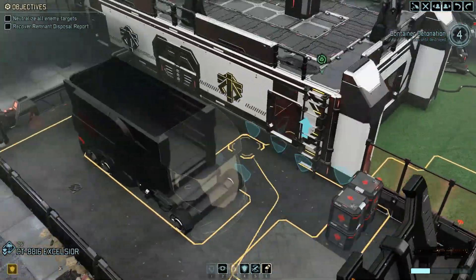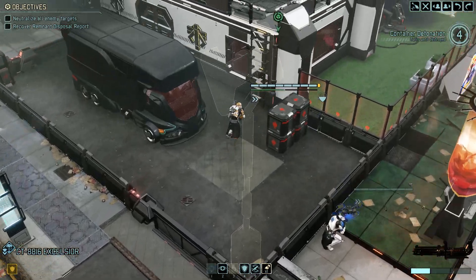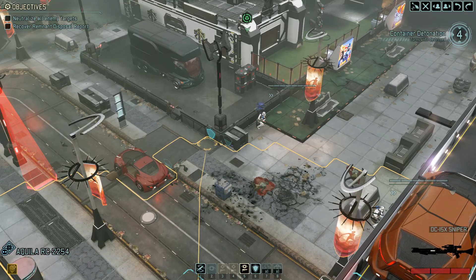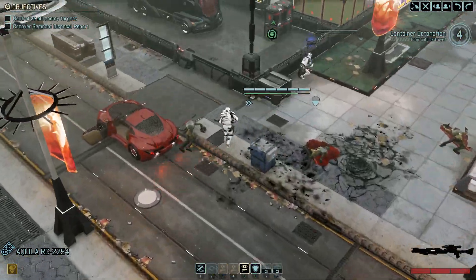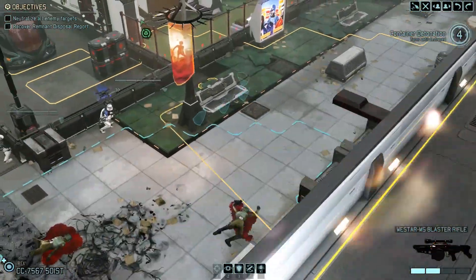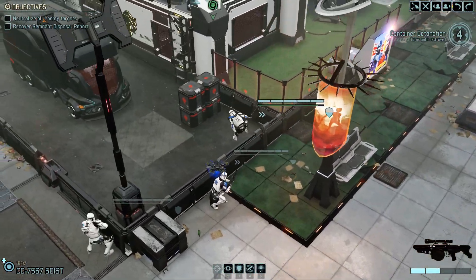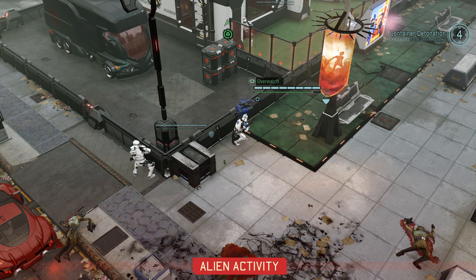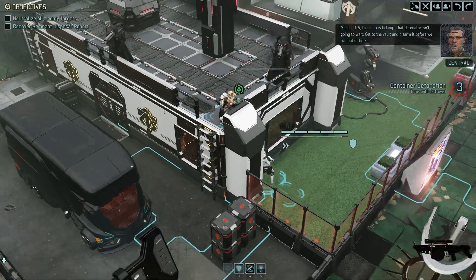We've gotta start making leaps and bounds forward. We need to send Excelsior up onto the rooftop — we want some overwatch while we're defusing whatever this thing is. I should have kept Aquila up there, but it's too late — I instantly regretted that. He would have been really good overwatch from up there. Rex, you're making the big move forward. Meanwhile, Legio is going to be our overwatch. Legio, you're the only one on overwatch right now, so we need you to make sure we're good. No enemies came forward.